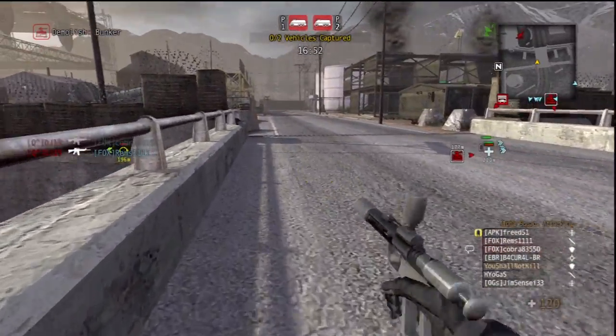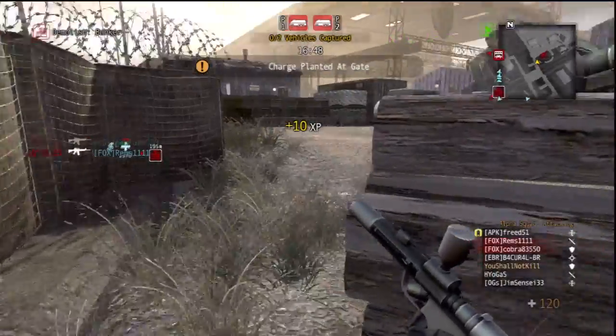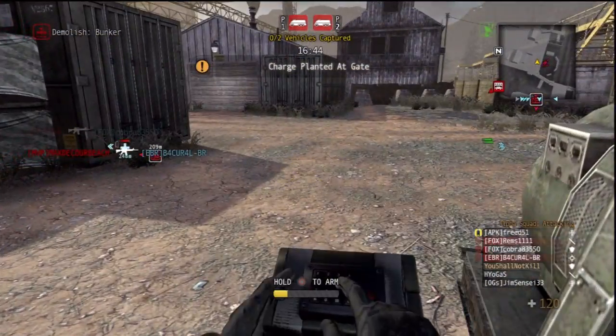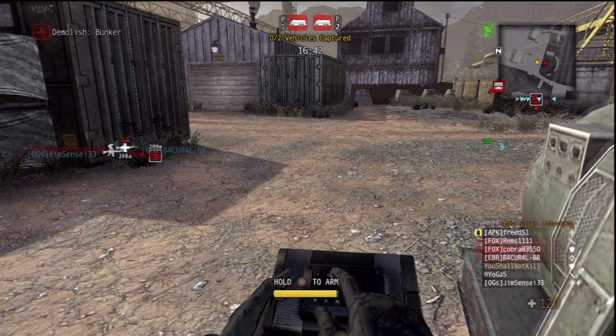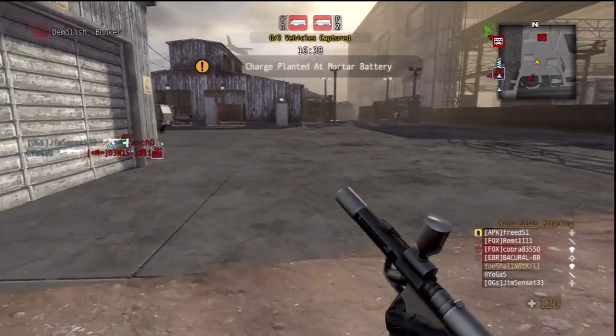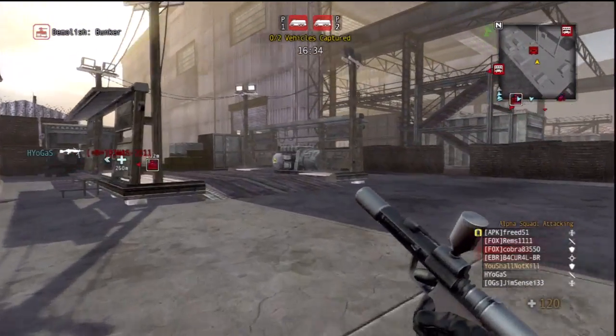We've got C-4 on the bunker. We've got charges on that bunker. Motor pool destroyed. We've got C-4 on the bunker. We've got C-4 on the mortar battery. We've got C-4 on the gate.